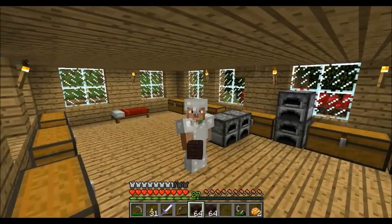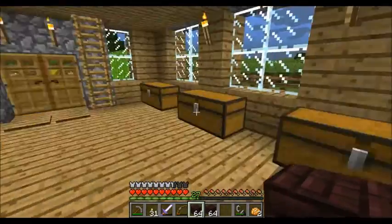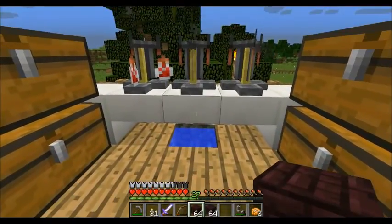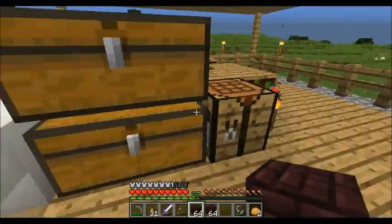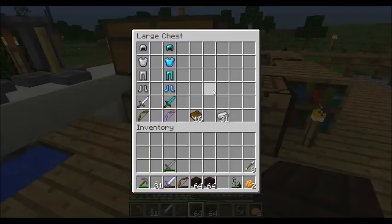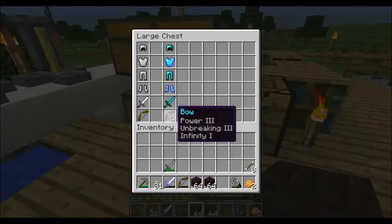We did a little work off camera today. We got two stacks of Nether brick made up, which took eight stacks of Nether rack to cook. We put a water source underneath so we could fill our bottles and put them back in the chest. We also enchanted a few items — we had 32 levels, fed some animals to get 33. We got Depth Strider 3, though I probably should have saved something better for those boots. We also got a bow with Power 3, Unbreaking 3, and Infinity 1 — so we only have to carry one arrow.